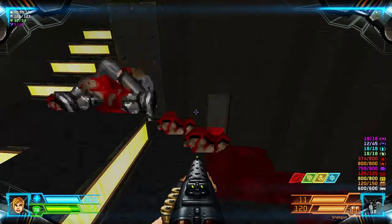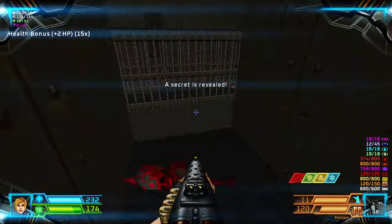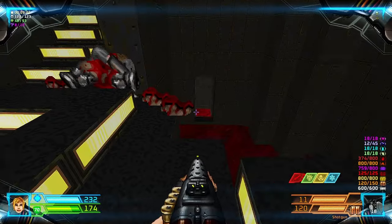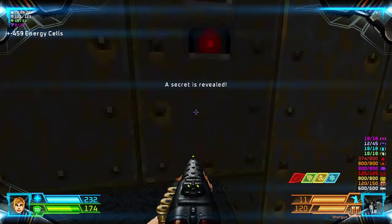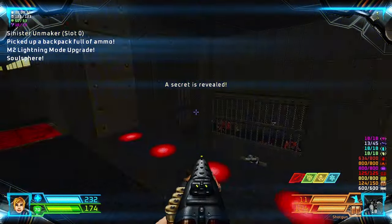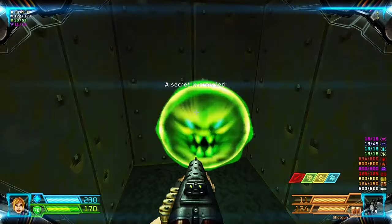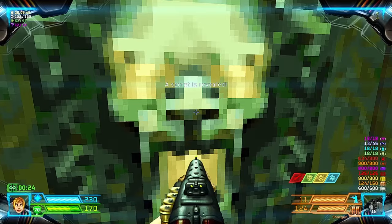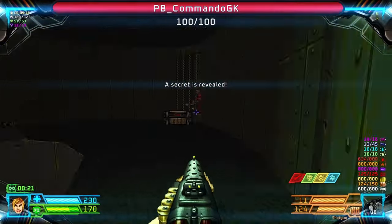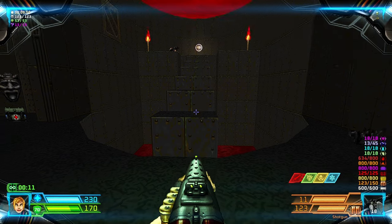We're just gonna get this one. I know where the last enemy is. We'll just take the secrets from here. If you open this one then there's another secret room which is an Unmaker. Grab the goodies and drop down for an invulnerability. And then for the final secrets you have to get this one — kill this chaingunner, last one. And these stair platforms are actually tagged secrets, so yeah, run through it.